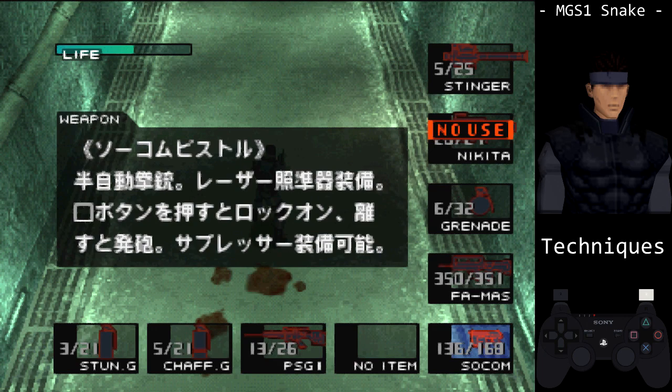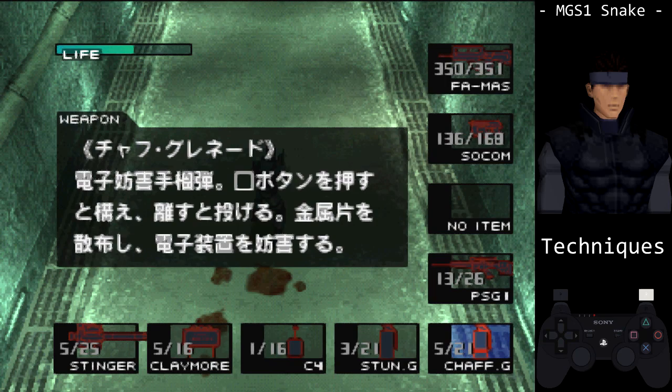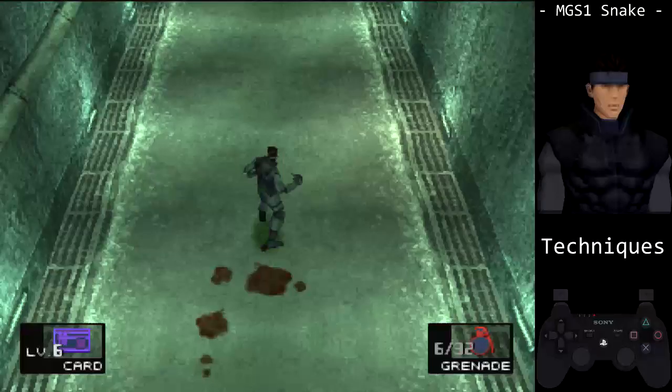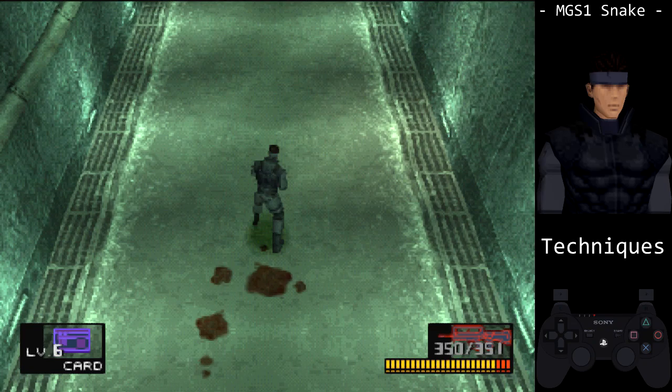Weapons are always in a set order, so as long as you know the order of the weapons, you can quickly move around the weapon menu to your next weapon. On PC, you should use hotkeys instead. Each number in the list is the weapon hotkey, zeroed for PSG1. The no item spot will always appear beneath the weapon you have equipped. If you are moving that way, it is optimal to unequip your weapon then enter the menu to save an input.